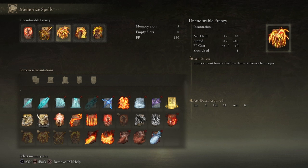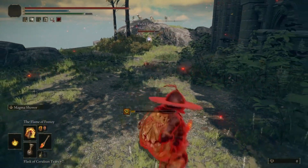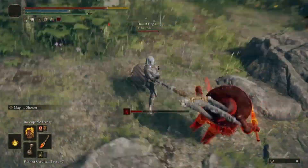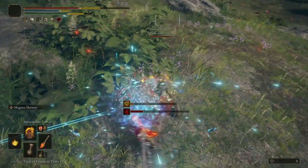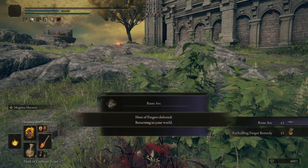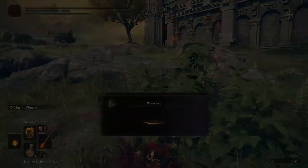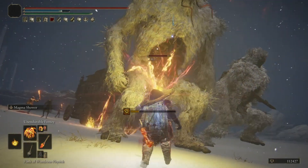For PvP, the spear is much better because frenzy attacks are very choreographed and hard to hit. The main way to use these incantations in PvP is to exploit the fact that they all have the same charge-up — swap spells to catch the enemy off guard. Inescapable Frenzy is the main surprise attack to keep up your sleeve; I used it to kill an entire three-man invader group including the host easily. It can one-shot the host, so don't use it right away or spam it — save it as a finisher.